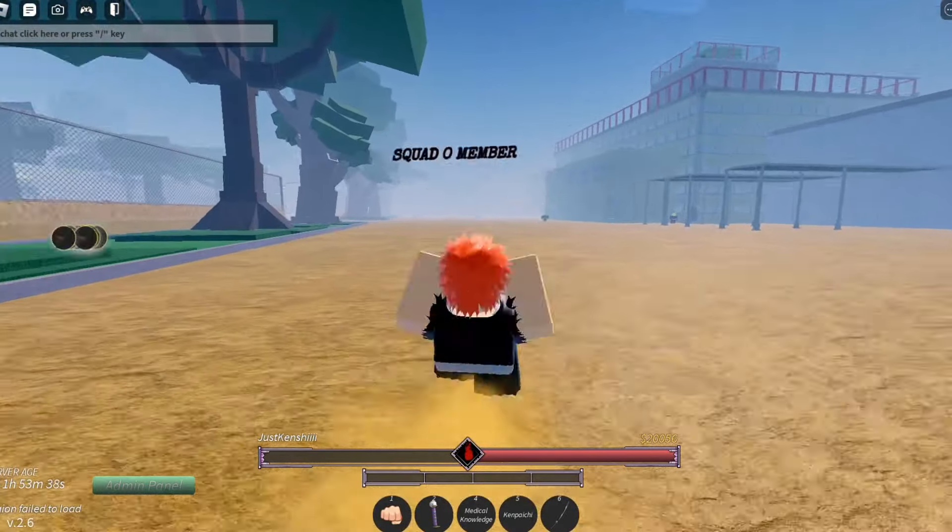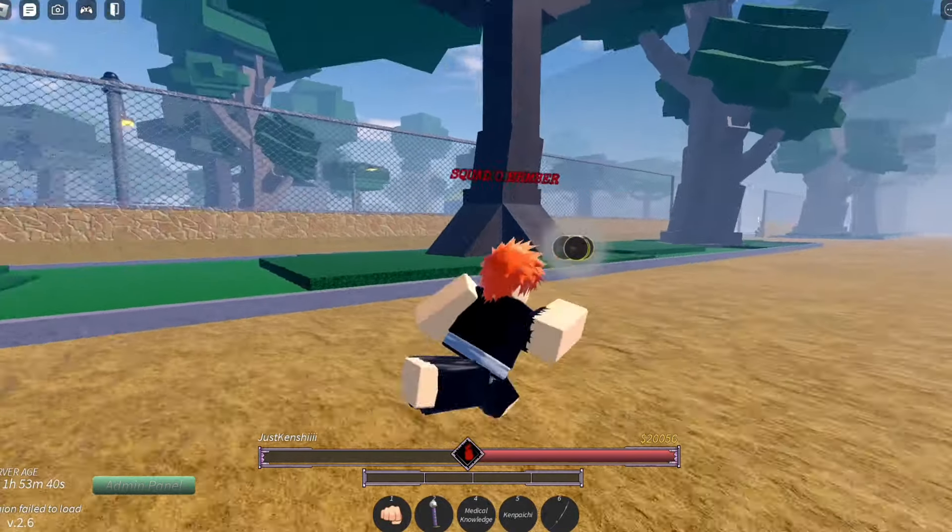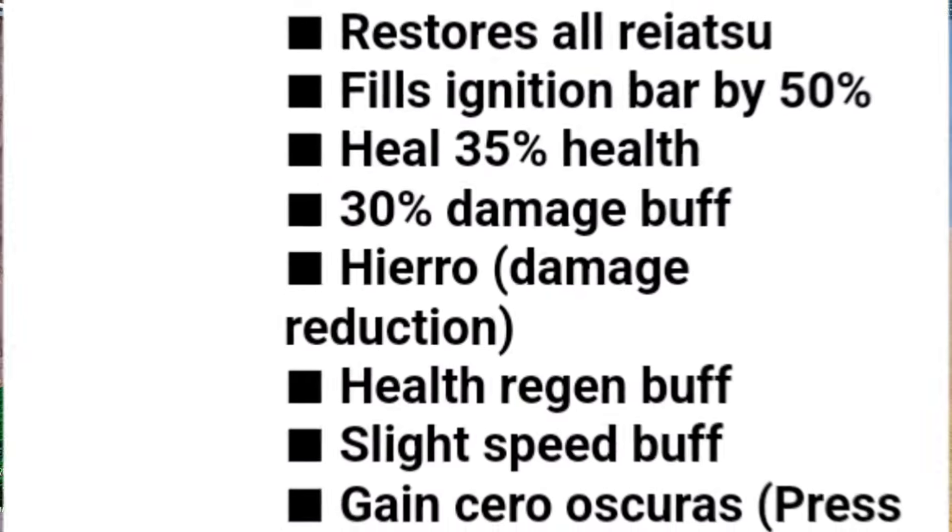Vizard in Project Mugetsu, unlike in Type Soul and other games, doesn't have a bar — you can just pop it whenever you feel like it. Once you pop it, all you have to do is press J.